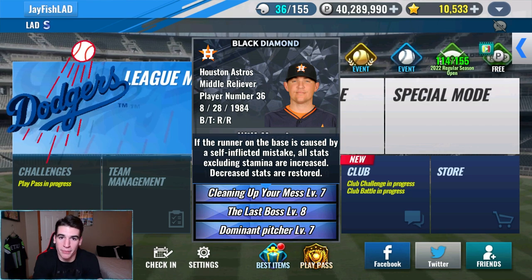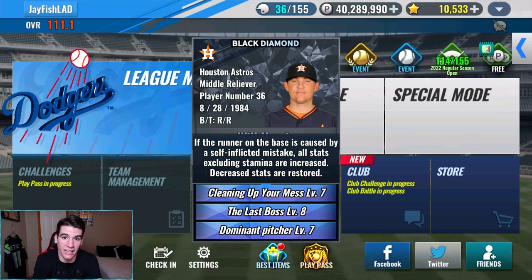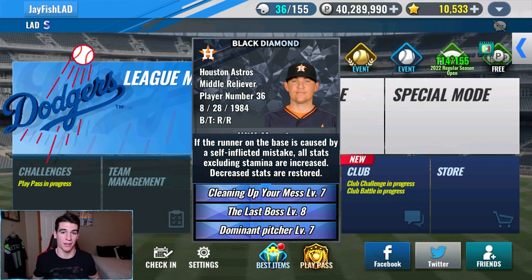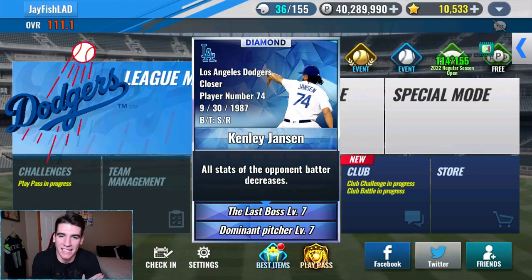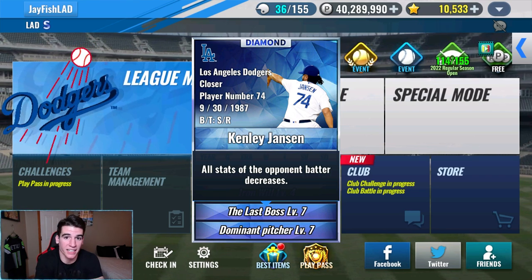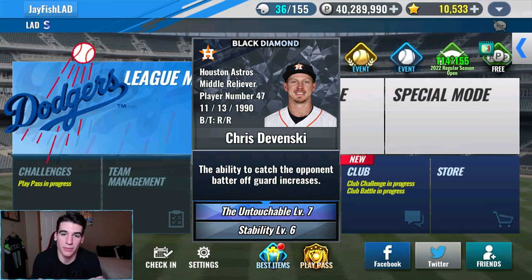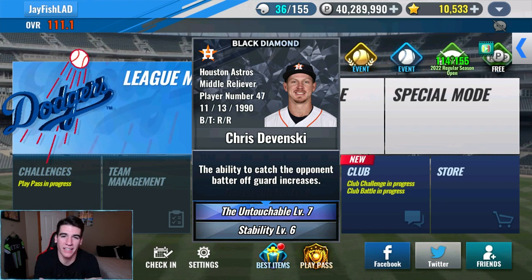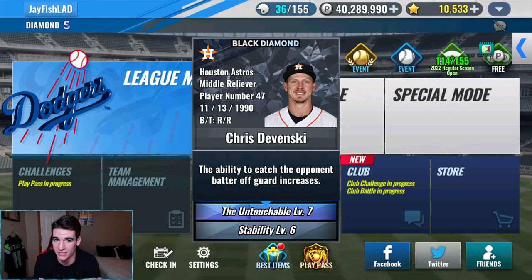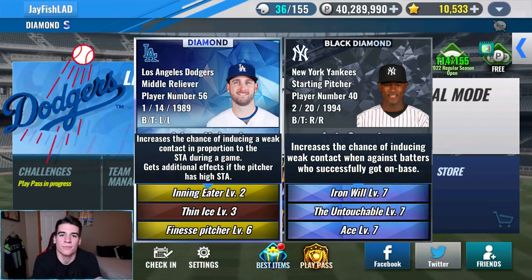Cleaning up your mess: essentially, if a batter gets on by a self-inflicted mistake — a hit — all stats increase except stamina. The one thing with this skill is it's not always activated; if the bases are empty, this skill is useless. Next is the last boss — think of this literally as charisma but for pitchers. Charisma for batters decreases all the stats of the pitcher; the last boss for pitchers decreases all the stats of the batter. Then there's the untouchable — the ability to catch the batter off guard increases, which is more of a chance-based thing rather than stat increases or decreases.